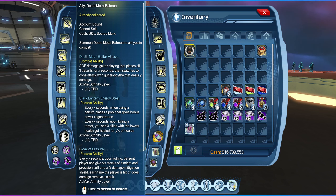The second one is the first passive ability, called Black Lantern Energy Steel. Every X seconds, using a superpower debuff spawns a pool that provides power regeneration. Also, every X seconds upon killing a target, you and three allies with the lowest HP get healed for a percent of HP. This is wonderful for playing in an alert, for example.